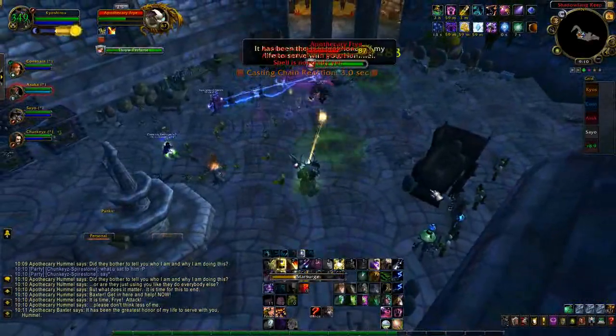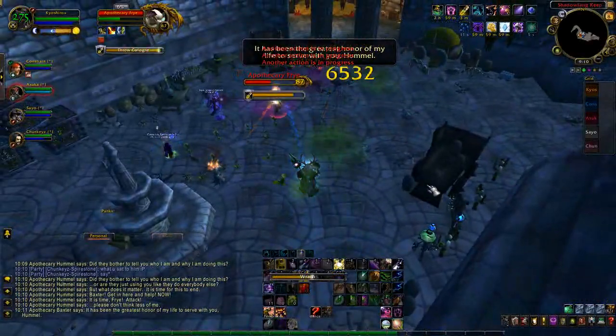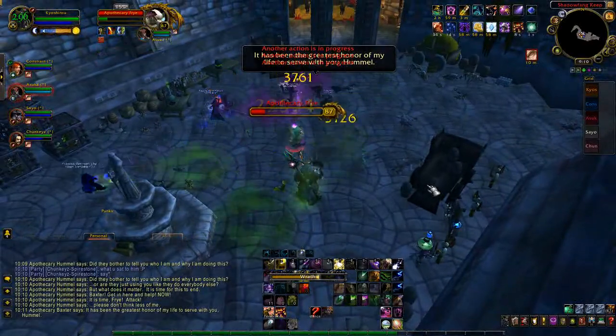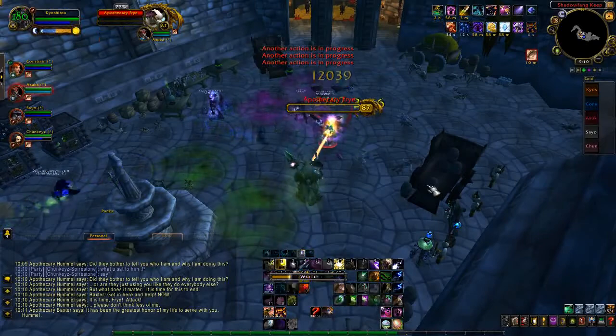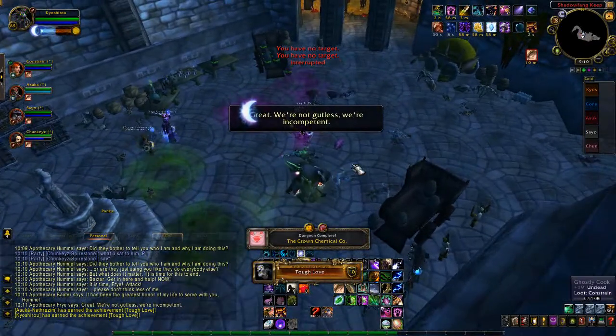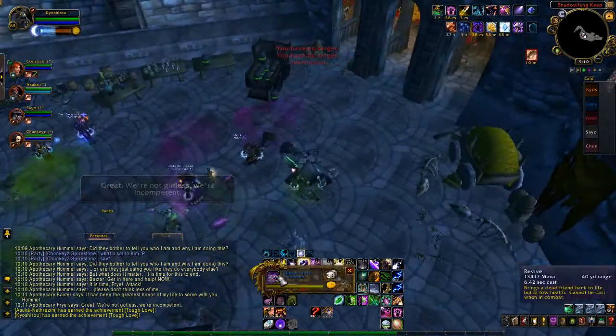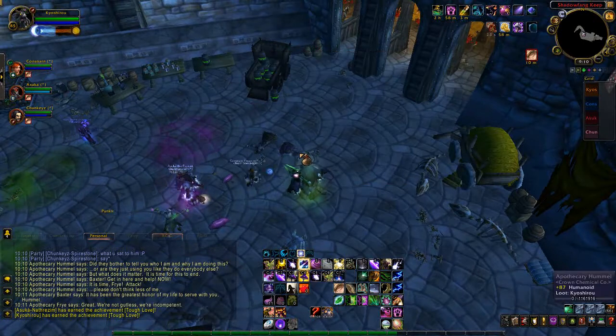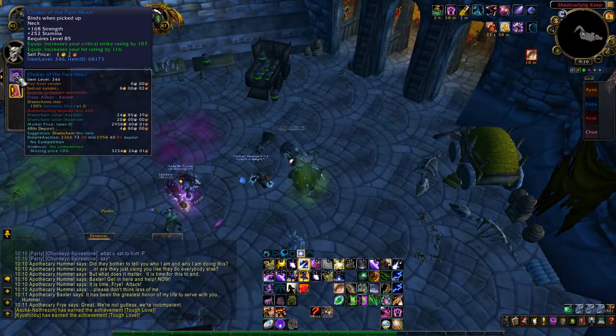If you collect 40 of these, you'll be able to buy a True Silver Shafted Arrow. This is the item that will teach you how to summon Peddlefeet. The item is bind on use, so if you wish you can go ahead and collect the tokens on a different character and then use it on your main character. This way you can save up your love tokens and possibly get yourself the Swift Lovebird mount that's new to this year's event.